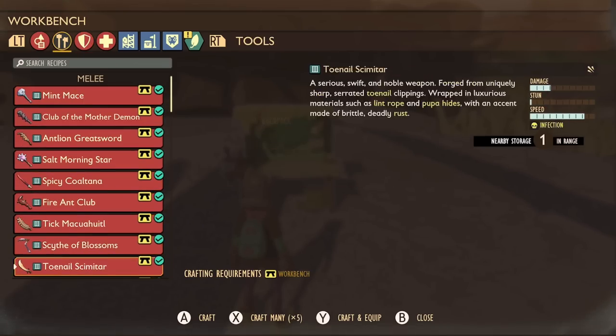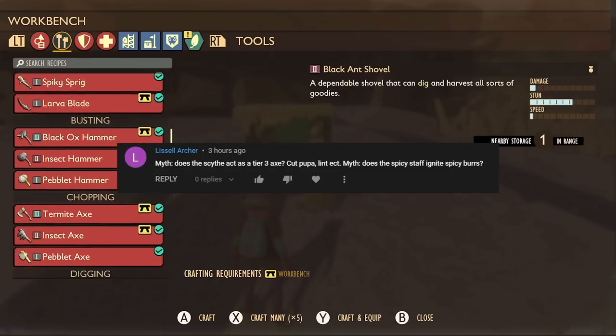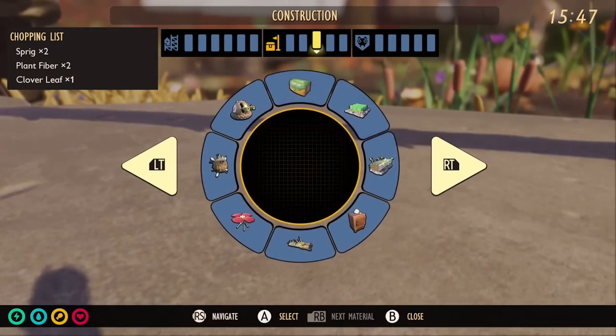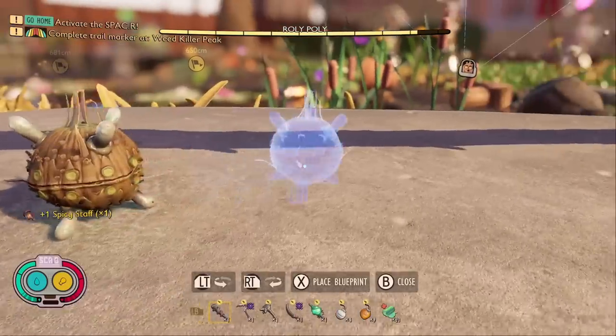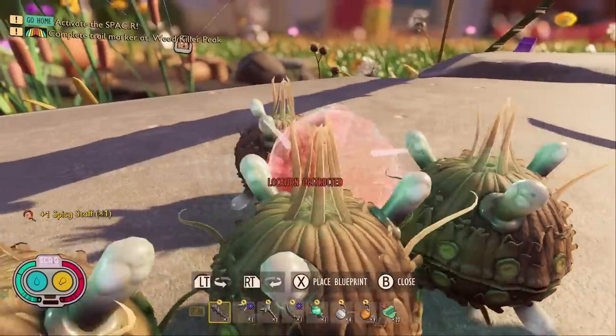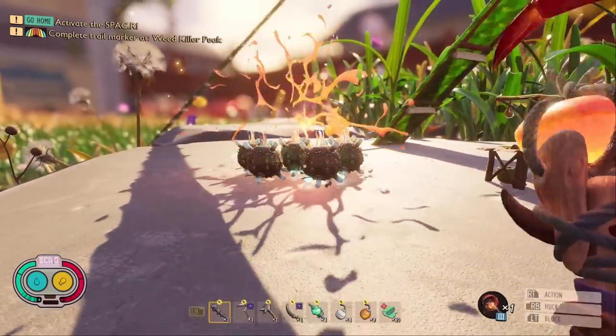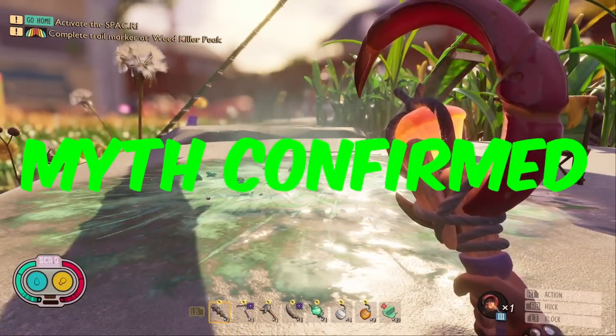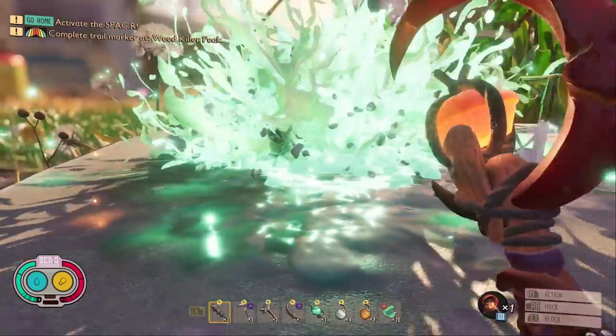The next myth comes from Listle Archer: does the spicy staff ignite spicy birds? Spicy birds are supposed to be ignited by any spicy weapon, but does the staff work? I shot the staff at the spicy birds and it caused them to explode. Myth confirmed — the spicy staff does cause the bird traps to detonate.